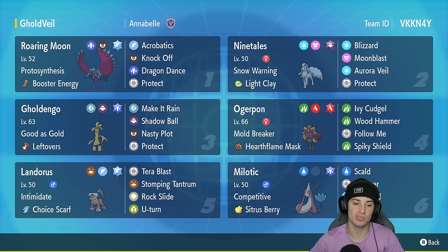In our fifth slot is Choice Scarf Landorus, and I feel like in the meta, Choice Scarf Landorus is the best way to use Landorus right now. It's got Intimidate with Tera Blast, Stomping Tantrum, Rock Slide, and U-Turn. In our final slot is a pokemon that I absolutely love and haven't used too much on the rank ladder — Milotic. It's got Competitive to deal with Intimidate pokemon, Sitrus Berry as item, and Scald, Recover, Icy Wind for speed control, and Protect. The rental code is in the top right corner.